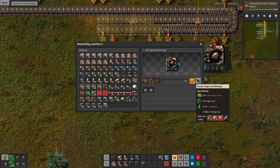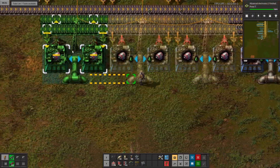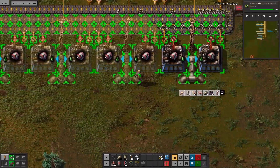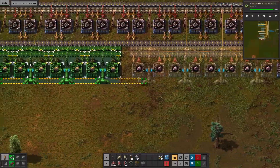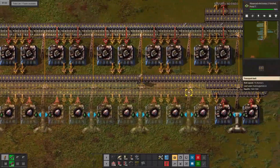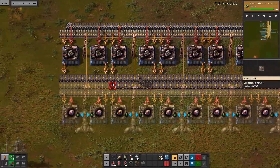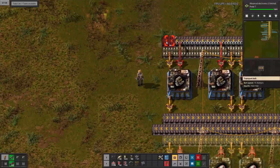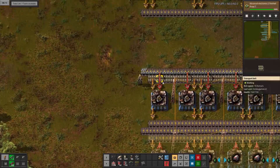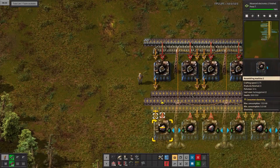How many seconds does that take? That takes 10 seconds. So we're going to need 20 of those as well. Let's get to 10 — that's six, eight, ten. Copy that down. And then that's 20. This middle lane output is only going to be electric engines.